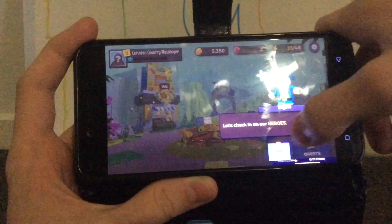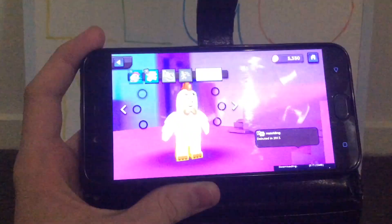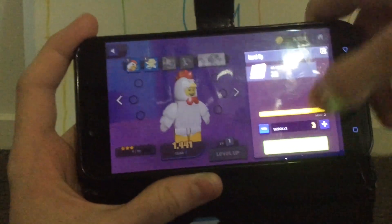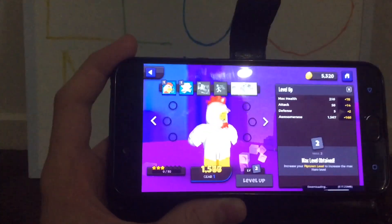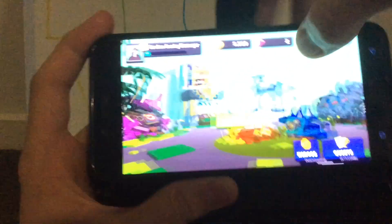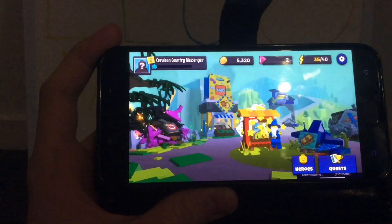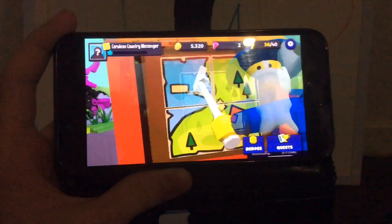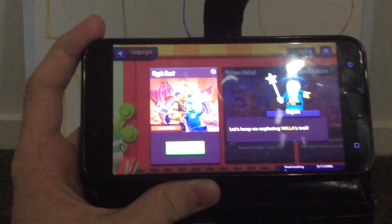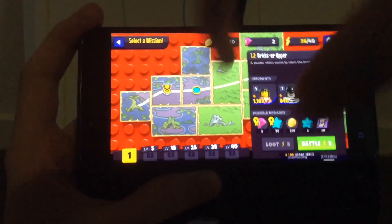We're back at the heroes screen — pick one as a treat. I'm gonna pick the Chicken Suit Guy and level him up. I wonder if you can change your character names, that'd be pretty cool. And then let's build some sort of map — I like the building animation with this. Let's go take a look — it's a map!